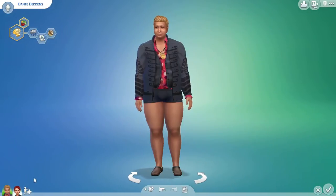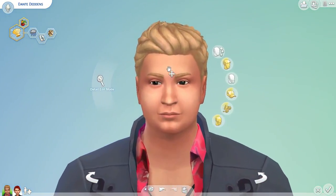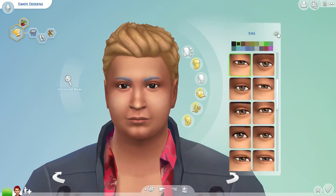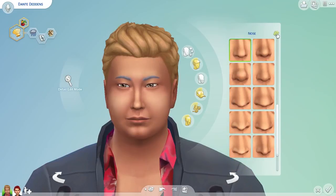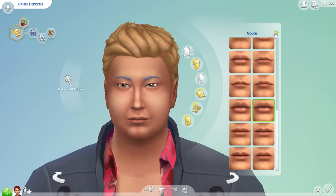There's the dad. I guess I could go in and do his features real quick because I didn't do them before — like for example, his eyebrows. 1, 2, 3, 4, 5. And his eyes — 1, 2, 3, 4, 5. Nose — 1, 2, 3, 4, 5. And then 1, 2, 3, 4, 5 for the mouth.